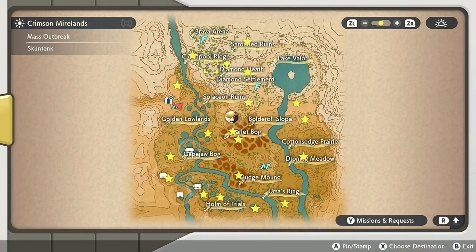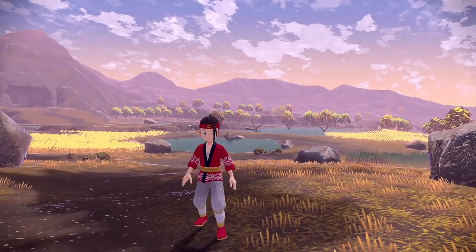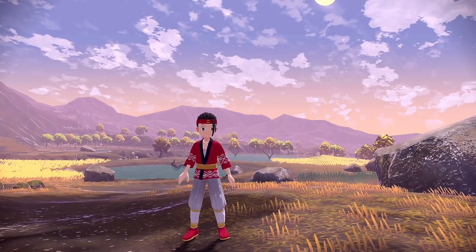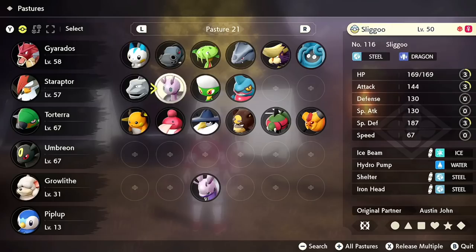Today's episode we take a look at the Crimson Bog, and on the screen right here the stars show all of the placed alpha Pokemon. As always, you do need to quell the frenzy noble of this area for random Pokemon to appear in their alpha forms, which I currently have done. We may see some random ones, but mostly we're focusing on all the placed ones.